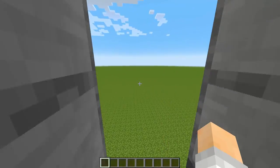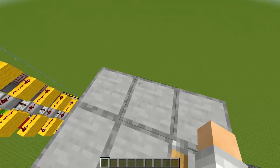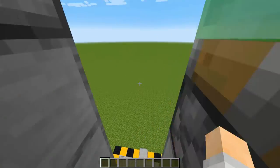If we just step right in here we'll see ourselves shooting to the sky, and there we are, we're already on top. It's quick and effective. And if we want to go down all we have to do is press this button right here and jump down. There we are.